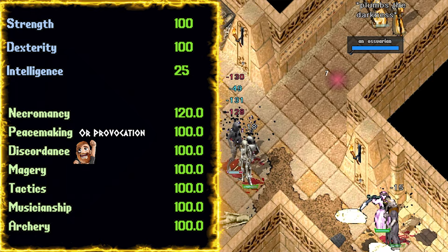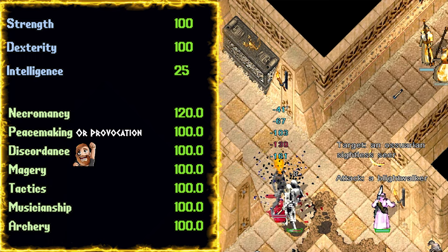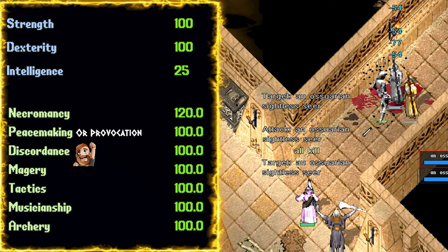Discordance at 100. Discordance is arguably one of the most powerful skills in the game. It gives us Sandar summons, damage mitigation, as well as a debuff to the enemy's damage. It works even better if the creature already has a barding effect on them, and it also allows us to do more damage to that creature.